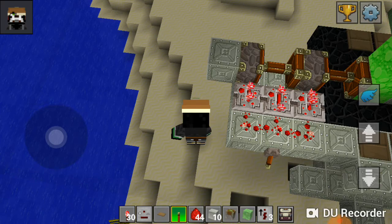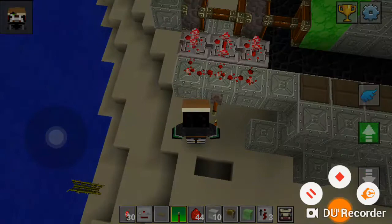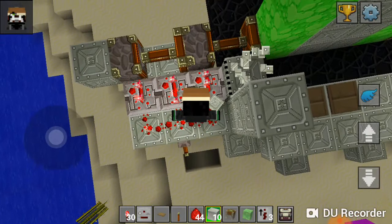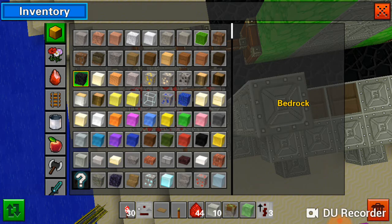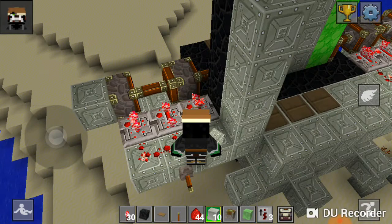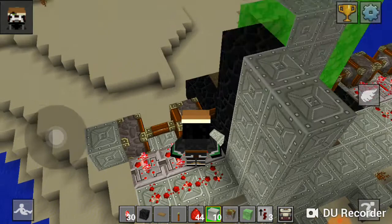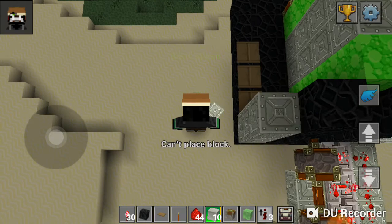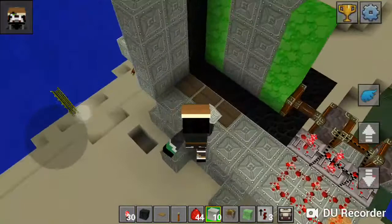Now we need to connect it to a redstone torch. First, let us make a wall here. One thing I will say is that this wall also needs to be made of immovable blocks like obsidian. You can't get bedrock in survival without glitches, so terracotta also works pretty nicely.